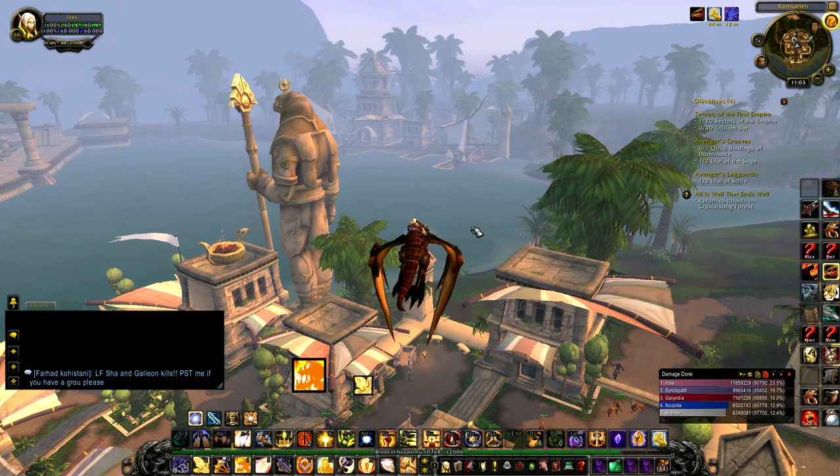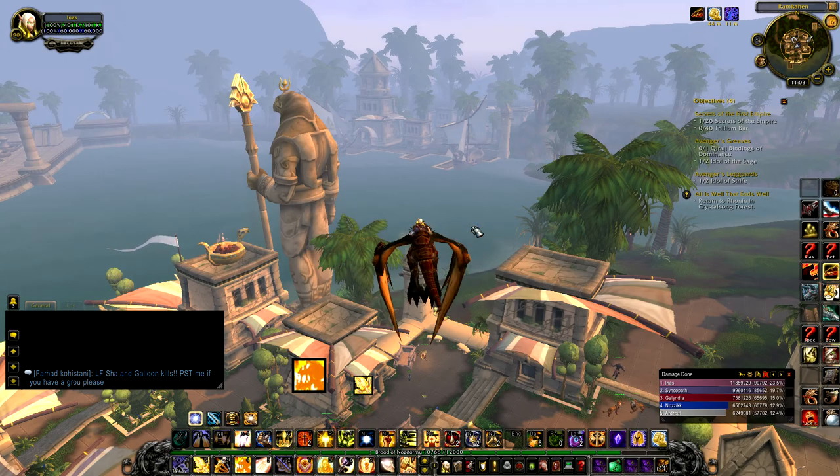Hey guys, this is Akara, and today I'm actually on my boyfriend's character. We're going to fly around to Uldum and look for the camel statues. The reason I'm on my boyfriend's character is because he doesn't have this mount yet and I do, so there's no point in me flying around on my character — if it pops up, I'm going to have to run out here on his character and it could be gone by that point.